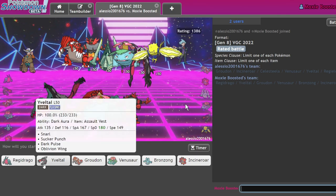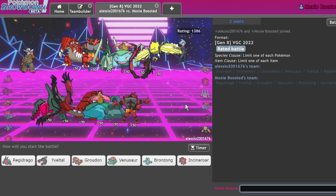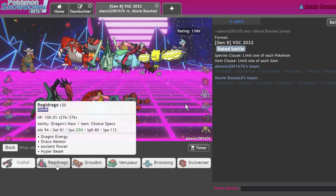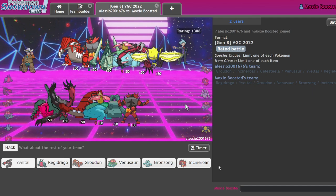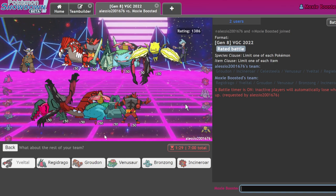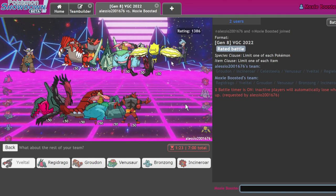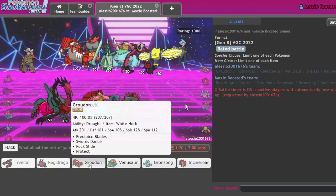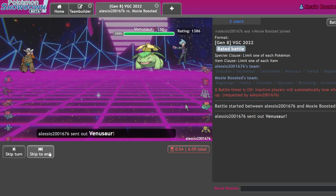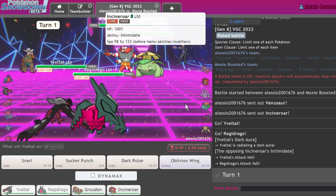One more game. No immunities to Draco on this team — if we can get rid of their fairy and get Draco in at plus-one, we go insane. I think I lead Regidrago and Groudon with Incineroar and Evaltal in the back. Incineroar seems invaluable this game. They're probably going to Sleep Powder my Evaltal and Fake Out my Regidrago — but I will not allow that outcome.